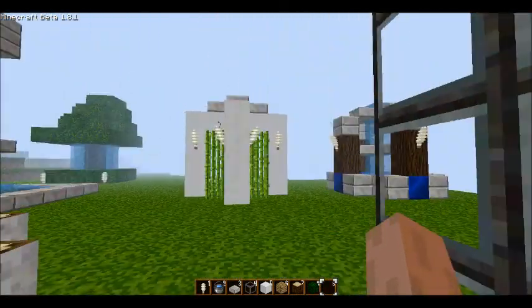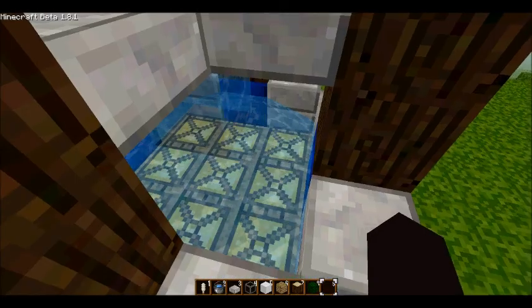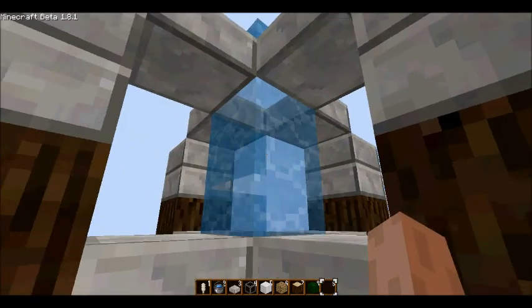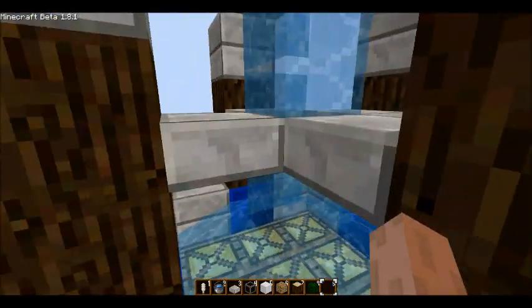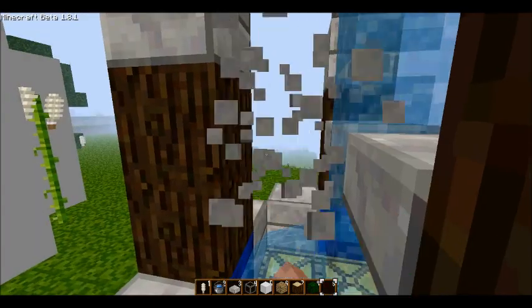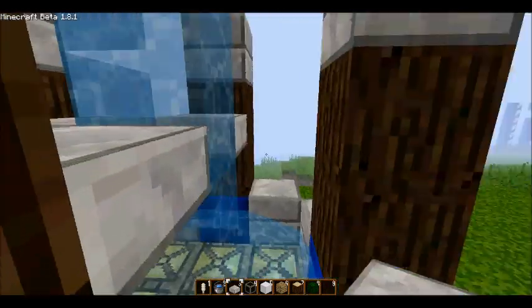Next we have the wishing well, something I designed when I was trying to make a well, and it ended up being a fountain. It's basically four wooden pillars touching each other at the top, and you don't actually need these bits here, but I put them in to make it look nice.